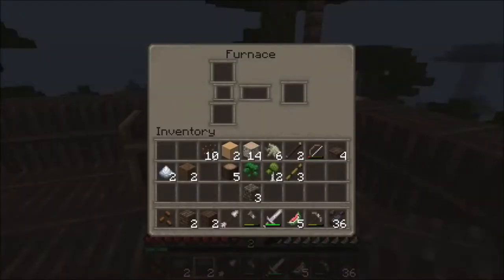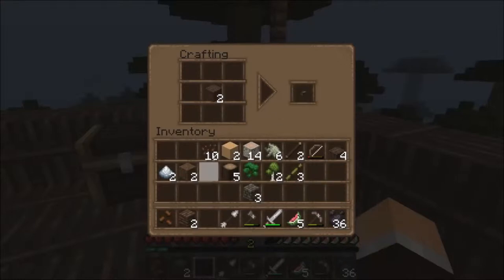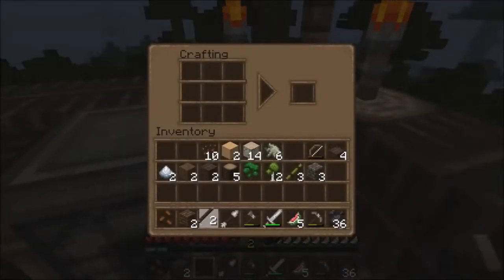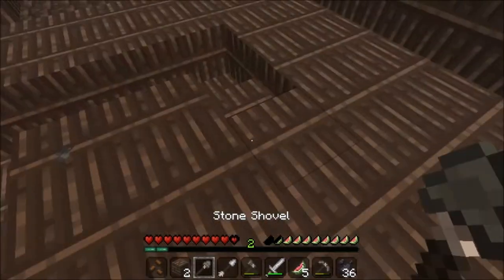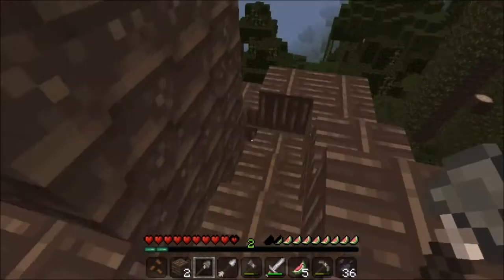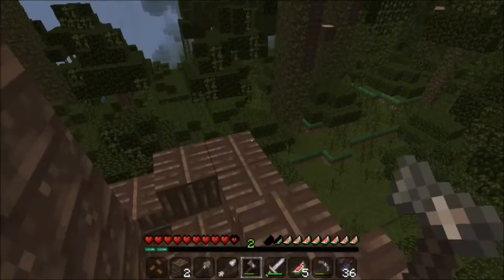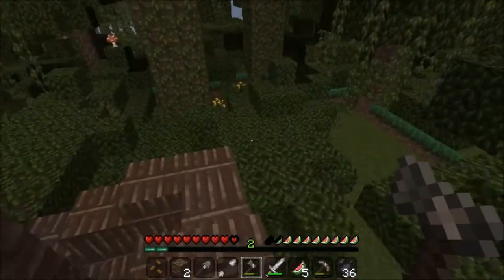I should probably make a shovel, so I can level off the dirt. I already have two sticks — didn't even know that. I'll make a shovel. Plus two attack damage. Apparently shovels do plus two attack damage. Alright, I'm trying to think of how I want to make this look down here. I'll probably put, like, a cobblestone floor or so.